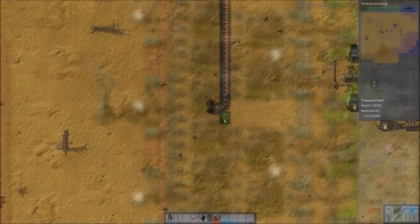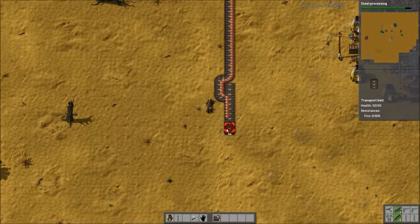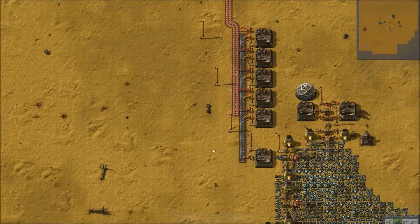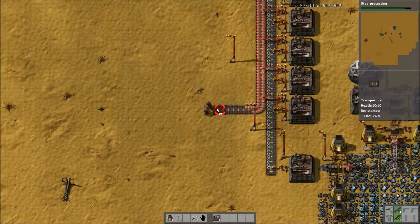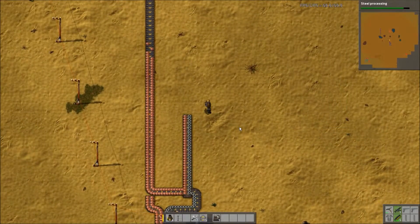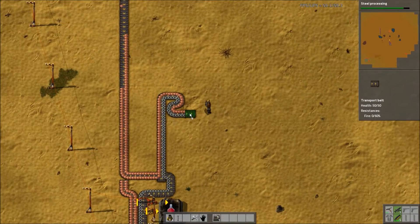It's possible to change which side an item is on with simple setups such as these. It's worth experimenting a little early on to get the feel for how belts behave. As you can see here, belts which come in from the side only place items on the side which they're entering from. You can use this to converge two different items onto the same belt but keep them on separate sides from each other.